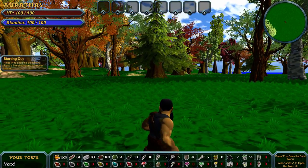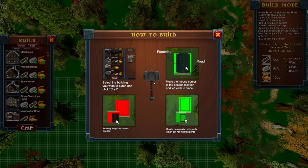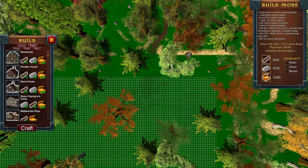Wow, that is a lot of information at the bottom. P to open the build menu. How to build: select the building you wish to place and click craft. Move the mouse cursor to the desired location and left click to place. Building footprints cannot overlap. Roads can overlap with each other, but not with footprints.